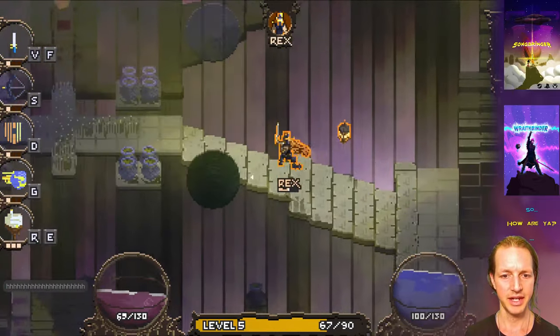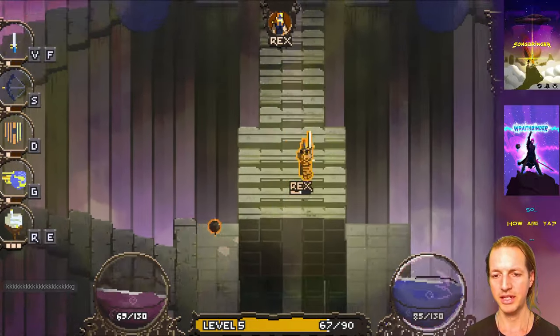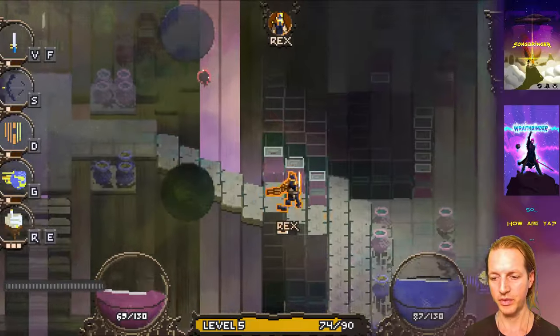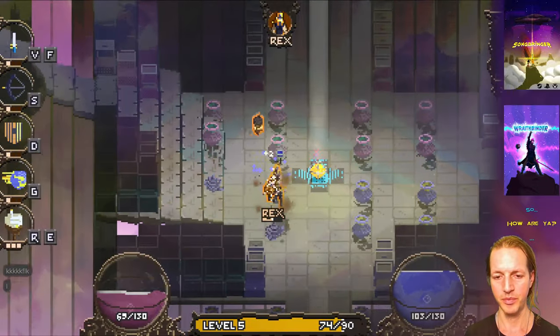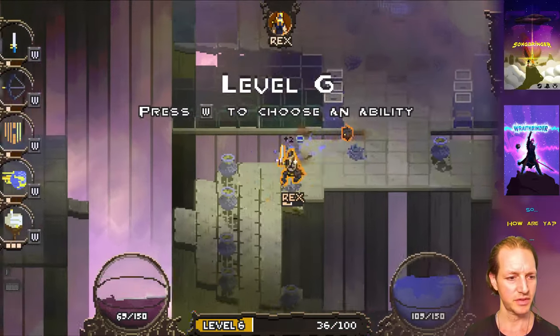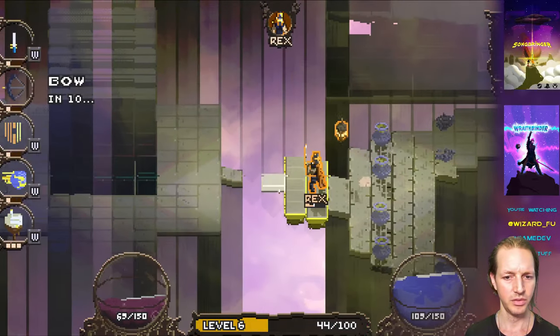Same thing with your mobility items — I have the blink right now, so I can no longer get boots and I can no longer get levitate. Had I chosen those, that would have been my mobility ability for the match. That's how your upgrade paths work with certain abilities in Wraith Binder.